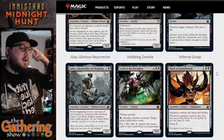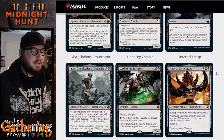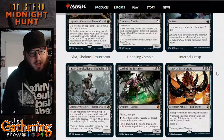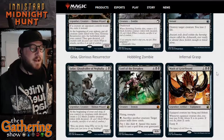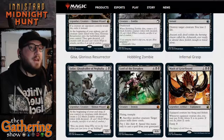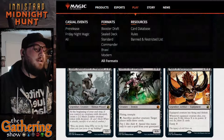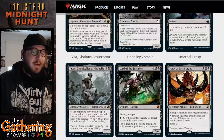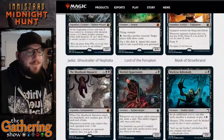The next card is Mask of Griselbrand — a legendary artifact equipment. For one and a black black, the equipped creature has flying and lifelink. Griselbrand was a notorious, mostly banned black creature card from past sets. Whenever the equipped creature dies, you may pay X life where X is its power; if you do, draw X cards. So instead of the original Griselbrand's pay-seven-draw-seven, here you pay life equal to the creature's power and draw that many cards.